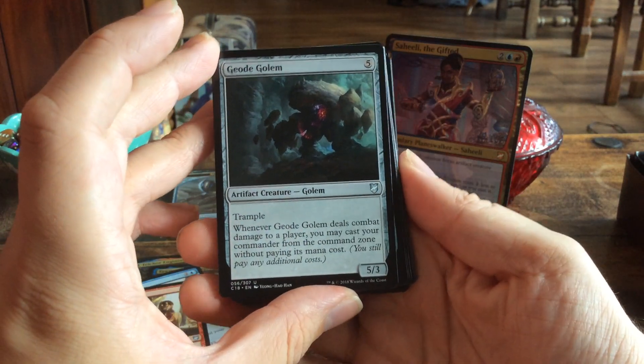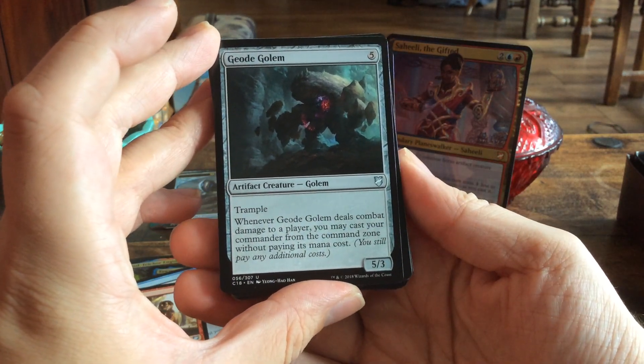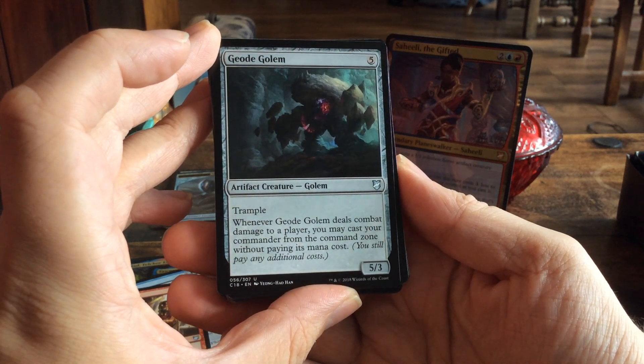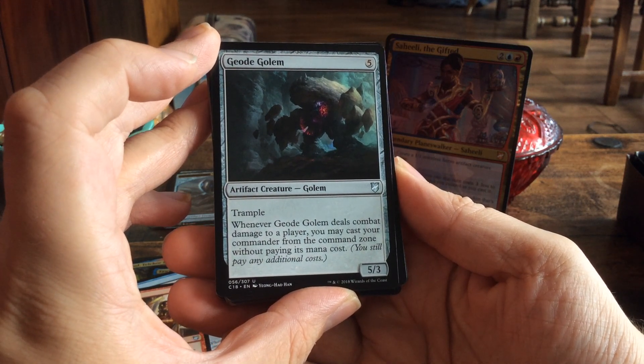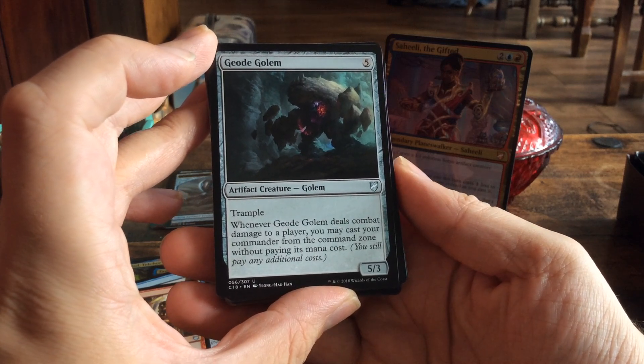Geode Golem — for five mana, a 5/3 with trample. When it deals combat damage to a player, you may cast your commander from the command zone without paying its mana cost. That is pretty nuts.